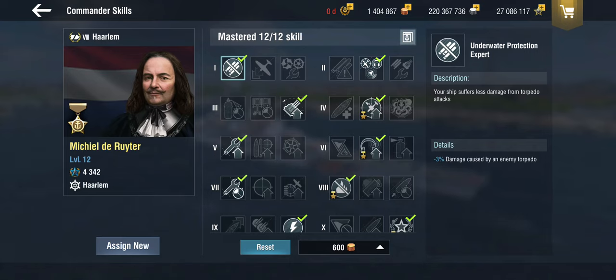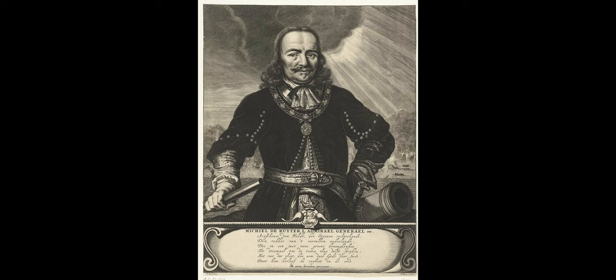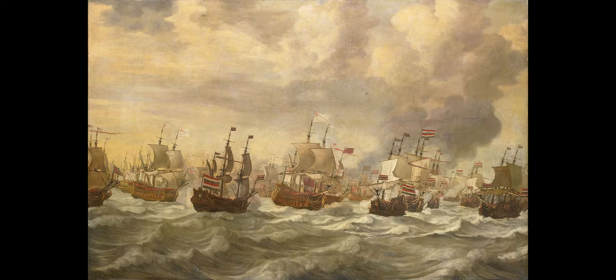And that is none other than Michel de Ruyter. He was a very famous Dutch admiral from the 17th century, where the Dutch would frequently clash at sea with the British and the French. De Ruyter was famous for outsmarting his opponents and using his environment — kind of like what you need to do in a Dutch cruiser.